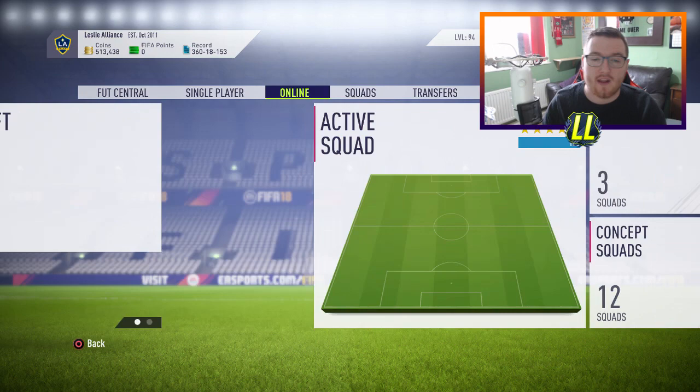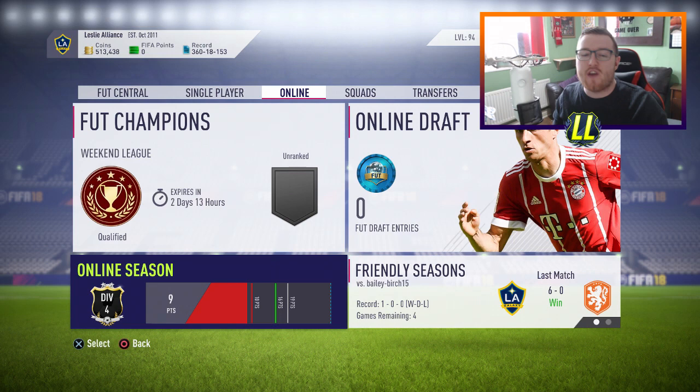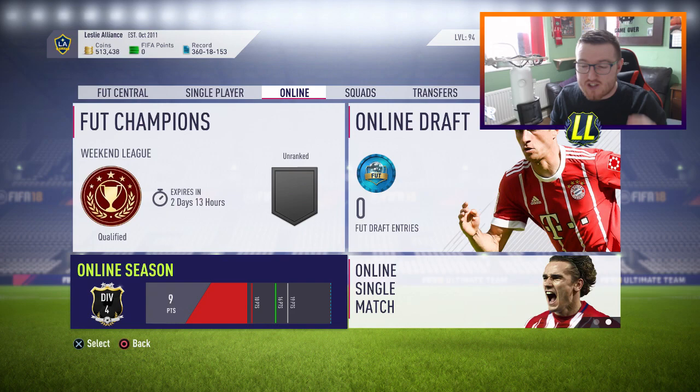First of all, let's go over to online seasons matches. As you can see I'm currently sitting in Division 4, and the first tip I'm going to give you is drop divisions. If you're someone who cares about your record, that's a shame — we're really late in FIFA here. Why waste your time grinding it in a high division when you could just drop down? If you're looking for time efficiency, I'd definitely recommend dropping to the lower divisions, anywhere from 7 down, and if you're a half decent player you're going to pick up plenty of easy wins.